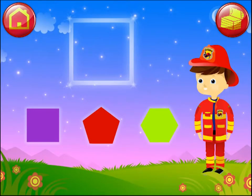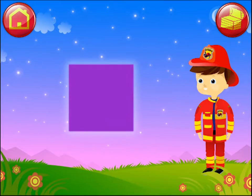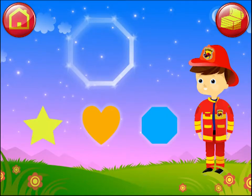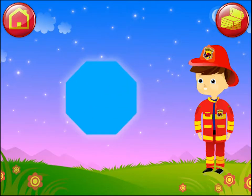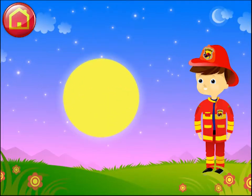Can you help Jack to find the hidden shape in the sky? Square. Fantastic matching! Octagon. Great matching! Circle. Great matching!